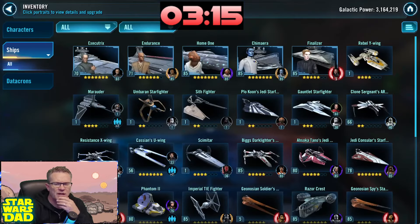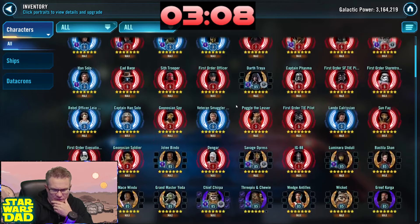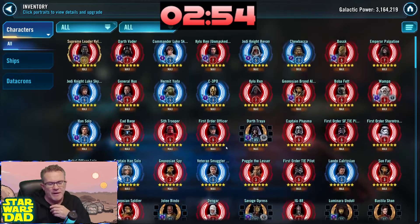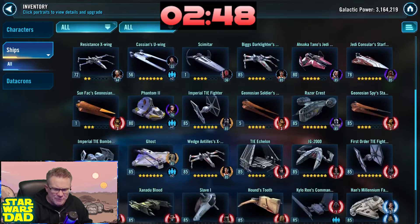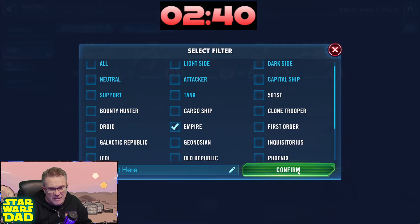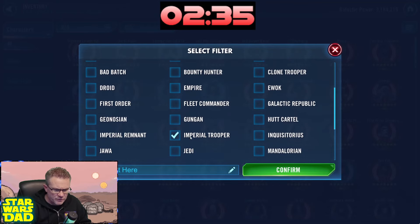The Galactic Republic fleet — no Negotiator yet, so I'd expect to see a Negotiator or Malevolence at three million. This looks like a free-to-play account. First Order TIE Pilot at Relic 5 — Special Forces and TIE Pilot being Relic 5 kind of screams bundle to me. Going back to the ships, I think he's going for Executor next. All these guys are obviously being worked on. Need to get the Imperial TIE Bomber done. Let me look at those characters for the Executor — Piet is at six stars.